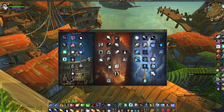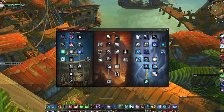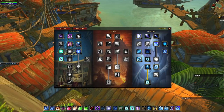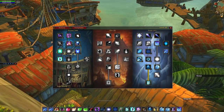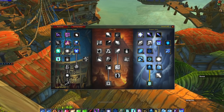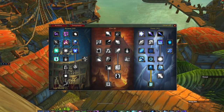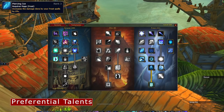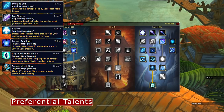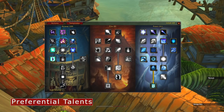The farming spec I'm currently using is a good hybrid spec — you can cone of cold farm or blizzard farm. It's good for dungeons like Maraudon, Scarlet Monastery, Blackrock Depths, and of course Stratholme. The beauty of a frost mage is that as long as you have key talents such as Mana Absorption, Improved Blizzard, Ice Barrier, etc., everything else is interchangeable. Preferential talents include Piercing Ice, Ice Shards, Shatter, Arcane Resilience, Improved Mana Shield, Arcane Meditation, and Winter's Chill.